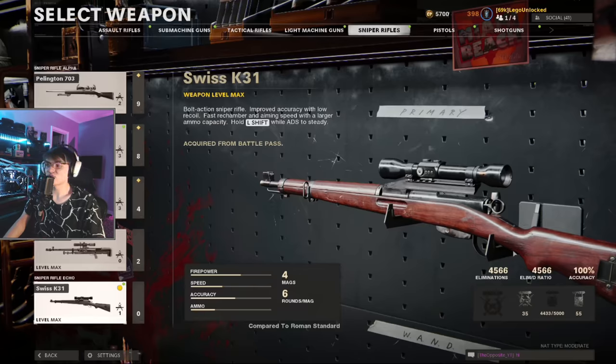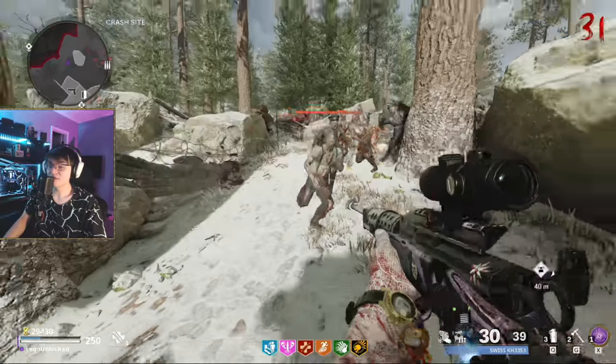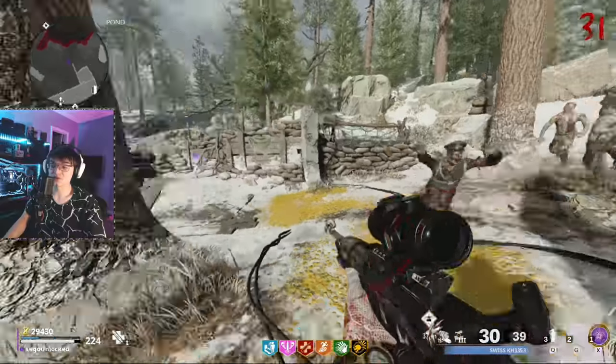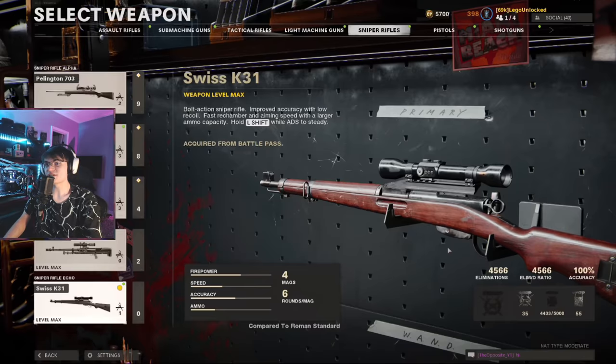In this episode we're going to be going over the Swiss K31 sniper rifle. This was my favorite sniper rifle before the update and after the update this sniper rifle got more buffs than any other sniper, so I really think this has the potential to be a very good weapon. If the Swiss is still able to one-shot zombies once we get them all the way to max health, this could actually be a really good weapon for high rounding — and that's what we're going to be finding out in this video.